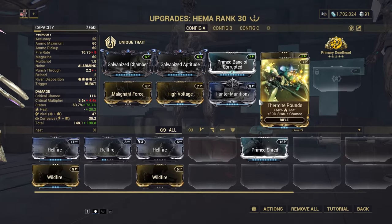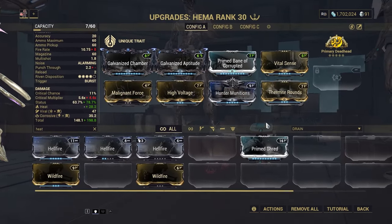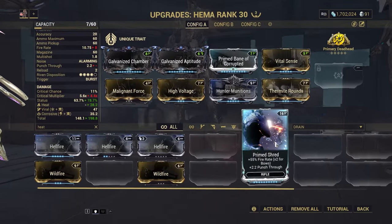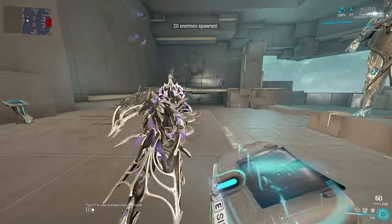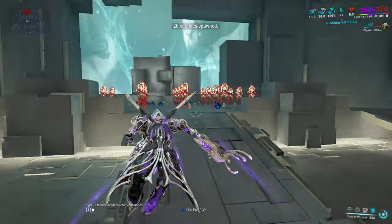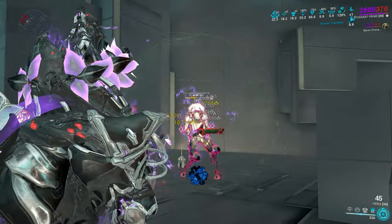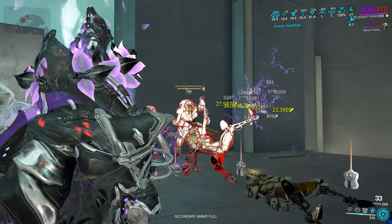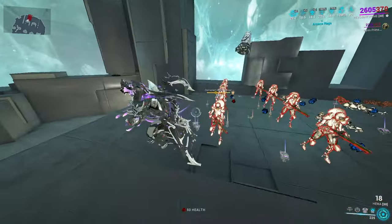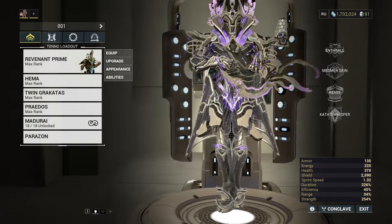If you don't want to use punch through, you can go for a hybrid heat build — now you have four damage types: slash, heat, and corrosive. But you do lose the punch through and the fire rate, which matters a lot. With more damage you can pretty much one-shot these guys when you have buffs, but without the punch through you lose so much of what this thing can do. Congratulations, you can one-shot, but you've basically halved your KPM.